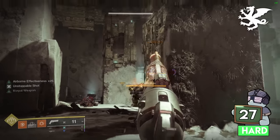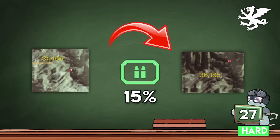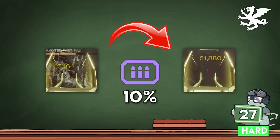Vorpal is a weapon perk that boosts damage against bosses, vehicles, and supers. A lot of people still say it's a flat 15% buff, but it actually varies based on the ammo type. Shooting with three different ammo types will change the buff each time.